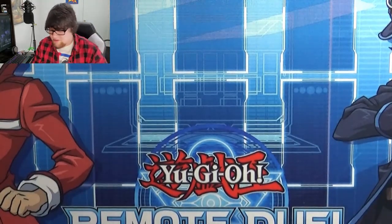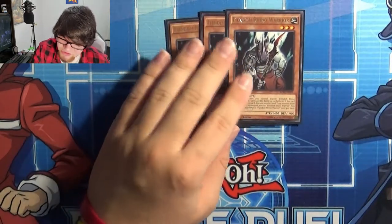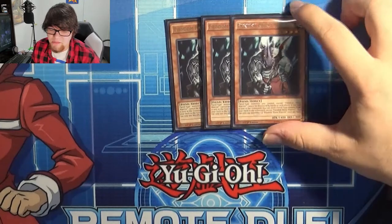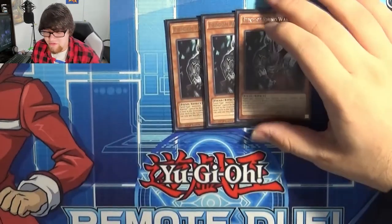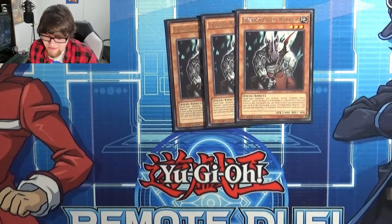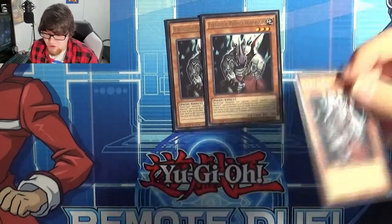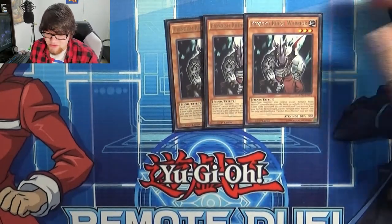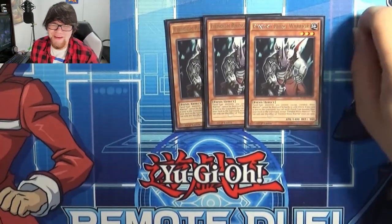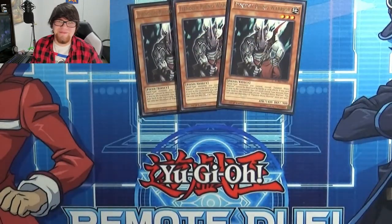Now let's talk about the Burning Abyss support monsters, starting with Fiendish Rhino Warrior. He says fiend-type monsters you control except Rhino Warrior can't be destroyed by battle or card effects, which means Burning Abysses won't blow themselves up — very useful. If he's sent to the graveyard you can send a fiend from your deck to the graveyard, except Rhino Warrior, once per turn. He's 1400/900, a really nice monster. The only issue is that he's Earth, but he was clearly made for Burning Abyss.